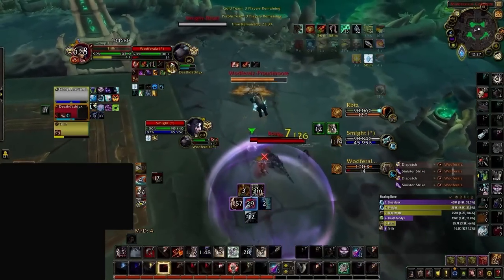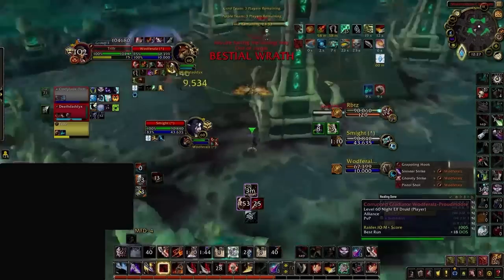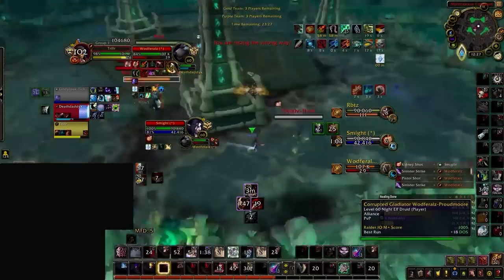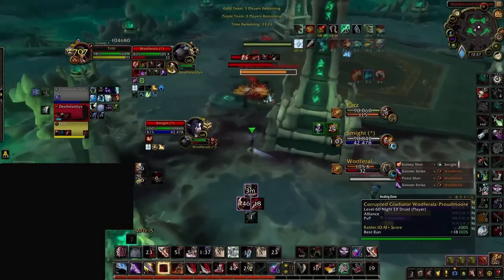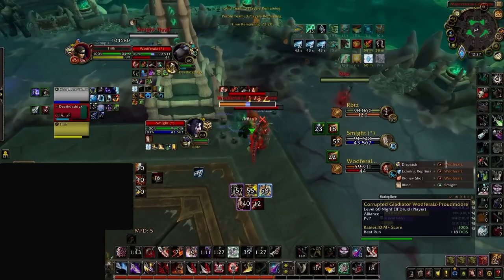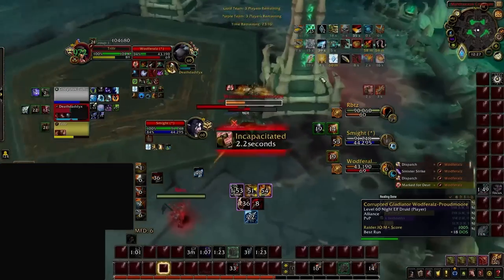The other unique part about outlaw is its cooldown reduction, which comes in multiple forms. One of them is their primary legendary, Invigorating Shadow Dust, which lowers all cooldowns by 20 seconds whenever Vanish is used. This CDR includes both Kidney Shot and Kick, meaning that even if you survive a stun or juke a kick, a quick Vanish can be used to follow up or cross CC. In some cases, Vanish will be used to land a second kick within the same interrupt window by entirely resetting its cooldown.